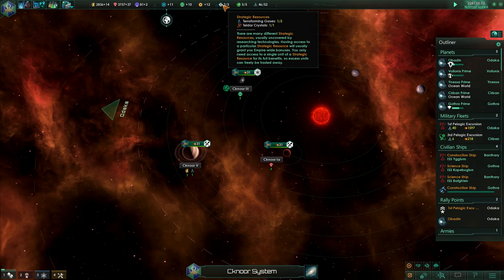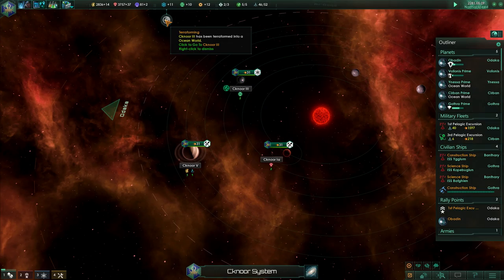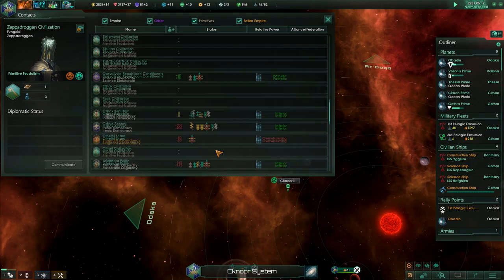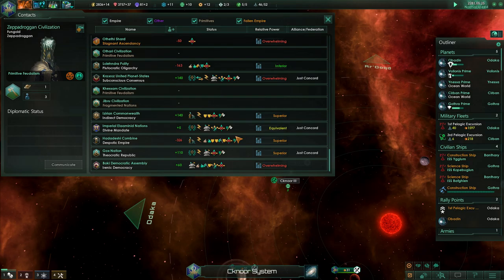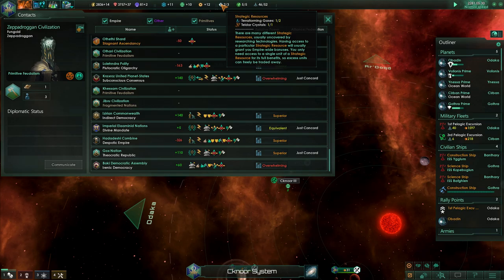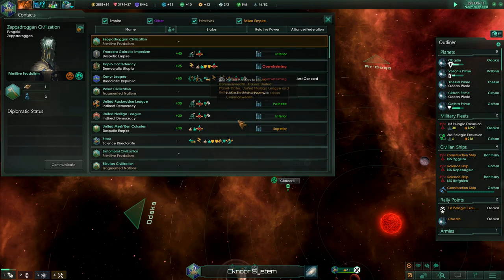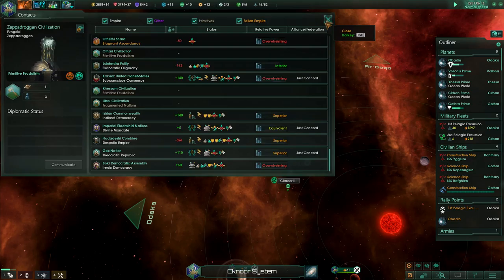We're in a trade deal for Teldar crystals. We've traded one terraforming gas for the Teldar crystal. I can't remember which race we were doing that with. We're getting these crystals from one of the races — it's just a little bit ago. I can't remember that.